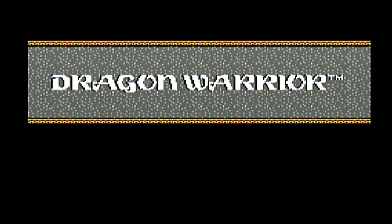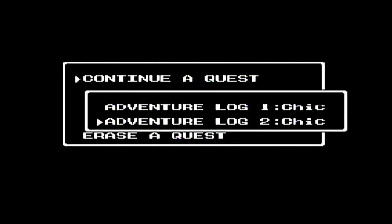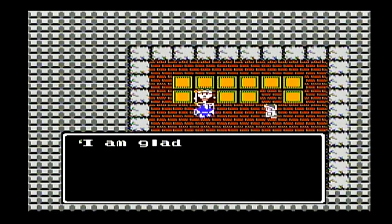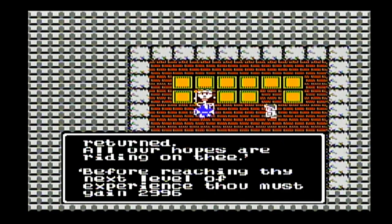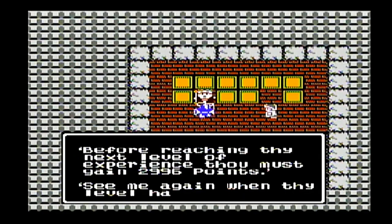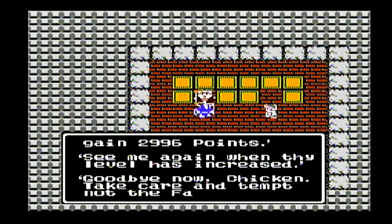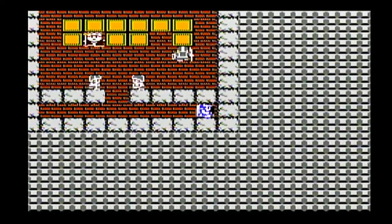Welcome back everyone to my Let's Play of Dragon Warrior 1 for the Nintendo Entertainment System. Last episode, Chicken went back to the Magic Shrine south of Moldar. He went back there because he now has the Staff of Rain and the Stones of Sunlight in his possession. He was told to bring those two items to the Sage there, and the Sage would be able to create the Rainbow Drop, which would create the Rainbow Bridge that would allow him to get to the Dragon Lord's Island and to his castle.